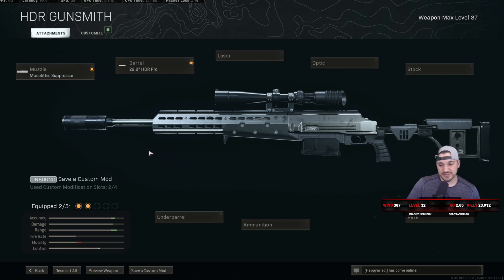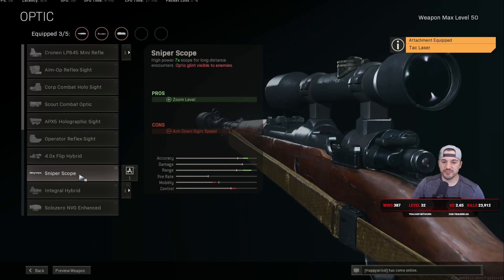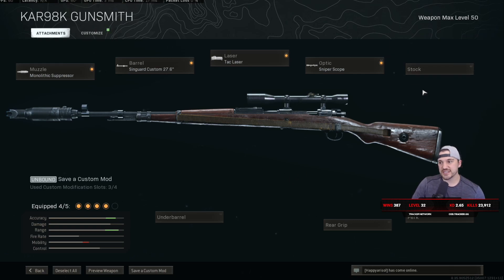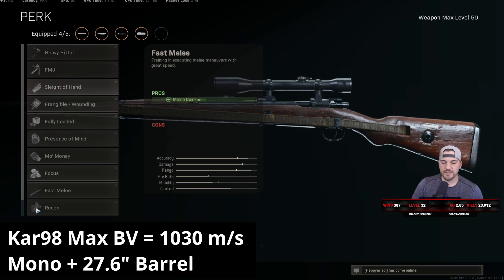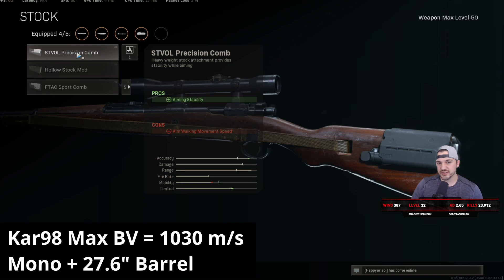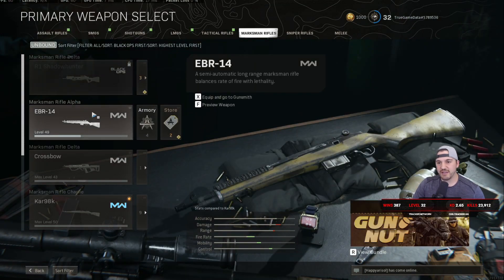It's basically a continuum. If you want to be really aggressive, use the KAR98 — standard build: monolithic suppressor, longest barrel, tac laser, either regular sniper scope or variable sniper scope. For the last attachment slot, you have three options: aiming stability stock, ADS stock, or Sleight of Hand. Sleight of Hand is working again, which is nice because the KAR98 has a terrible reload time. The most popular is probably the ADS stock, but I personally love the precision comb stock for aiming stability.